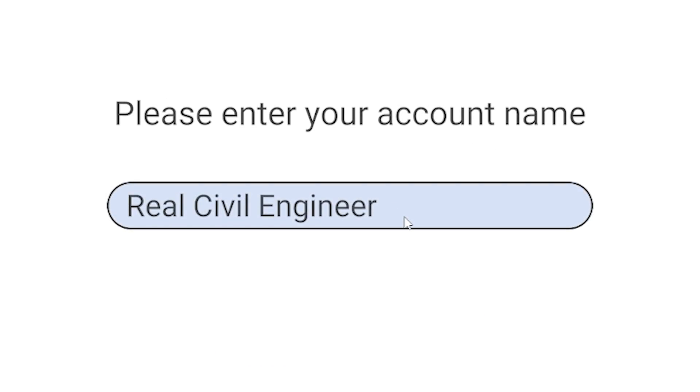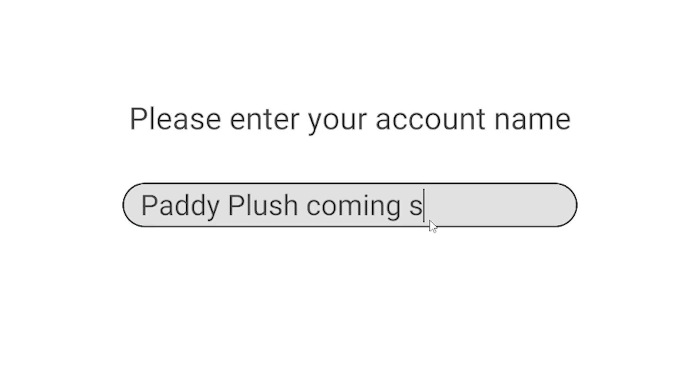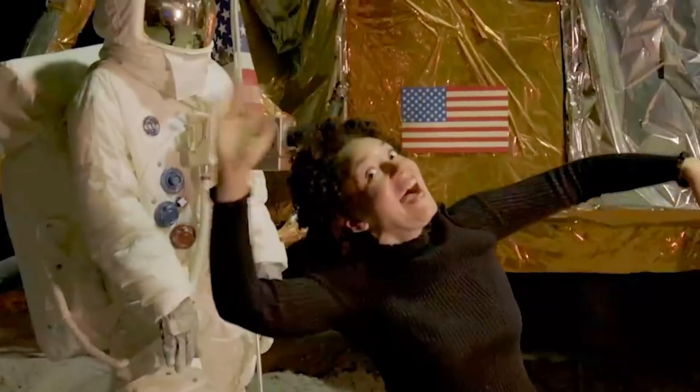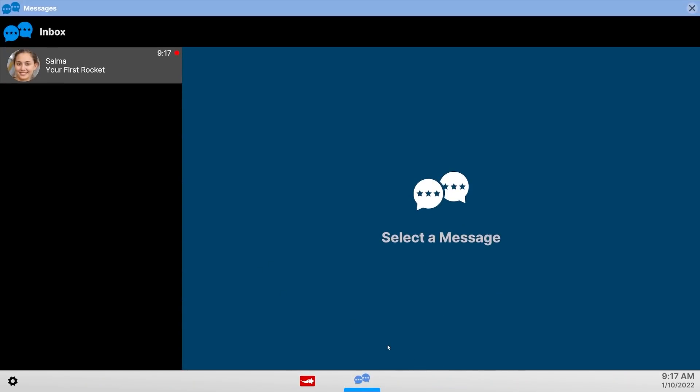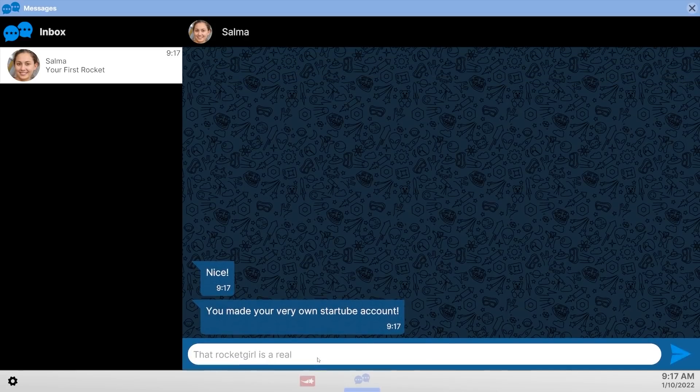I feel like real civil engineer — we've been there, we've done that. So we're going to be using our StarTube account to advertise that a Paddy plush is coming. It means soon, but I couldn't fit it in. A profile picture — that's definitely Paddy. That was a video about Rocket Girl; I assume she's the YouTuber we're trying to emulate, because that Rocket Girl is a real inspiration.